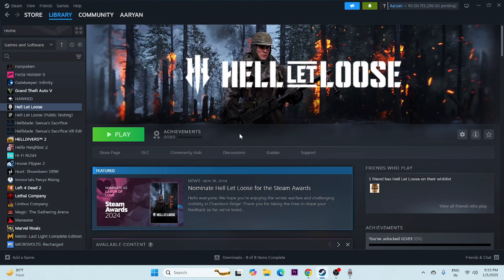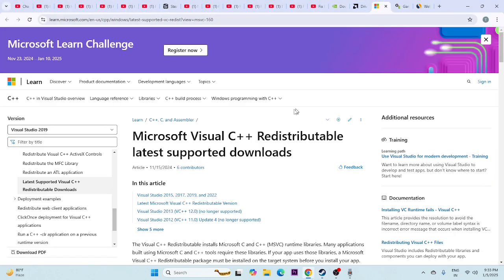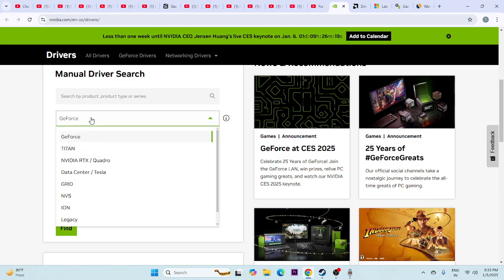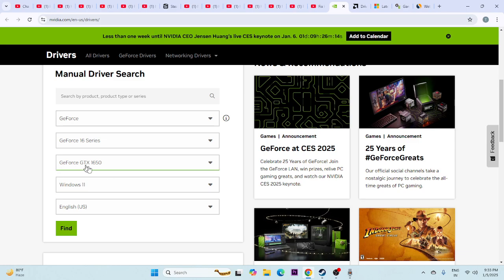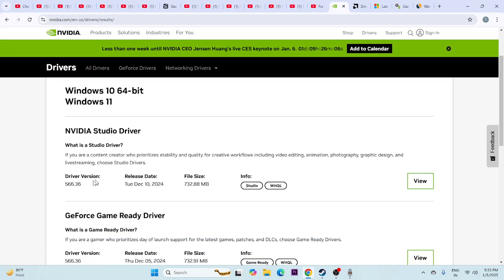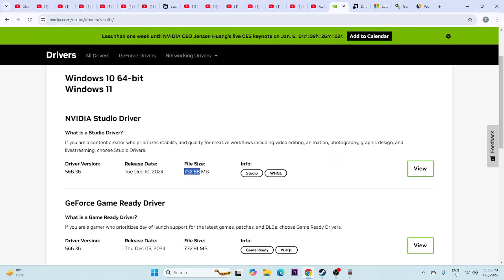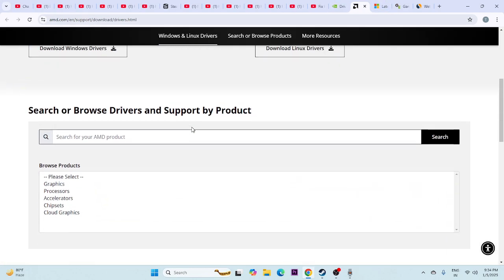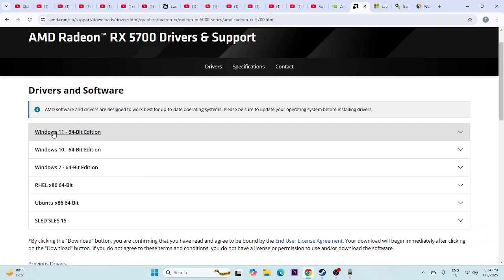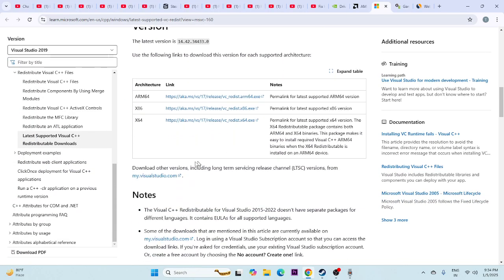Next, update your graphics card driver manually. I'll provide a link in the description. For Nvidia, go to the Nvidia site, select your GPU series (e.g., GeForce 16 Series, GTX 1650) and OS, and download the latest driver (e.g., version 566.36, around 732 MB). For AMD, select your GPU (e.g., RX 5000 Series) and download for Windows 10 or 11. Also try installing Microsoft Visual C++ Redistributable — download the x64 version if your system is 64-bit, or x86 if 32-bit.